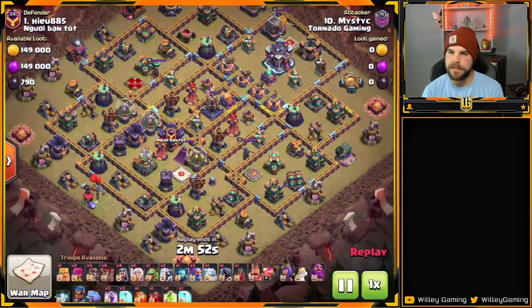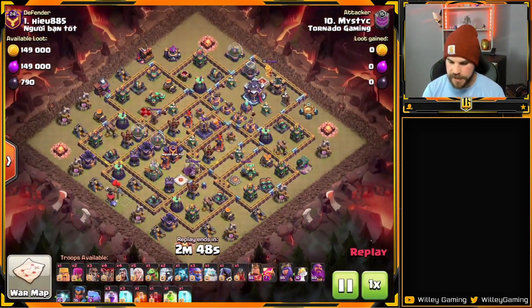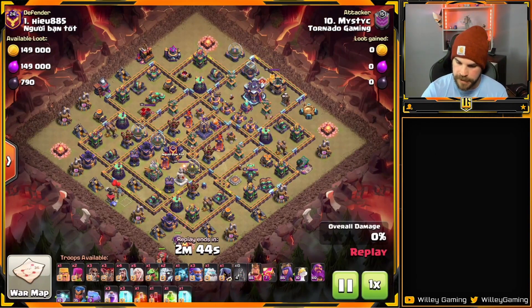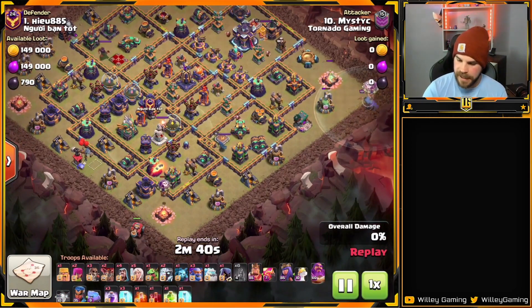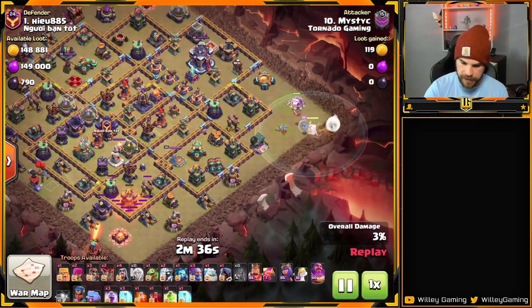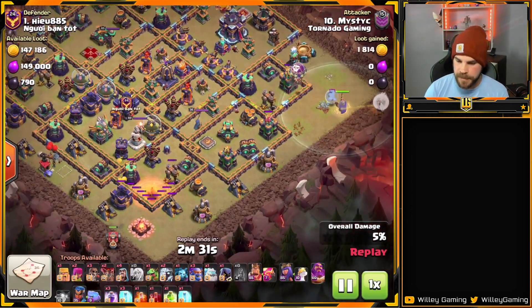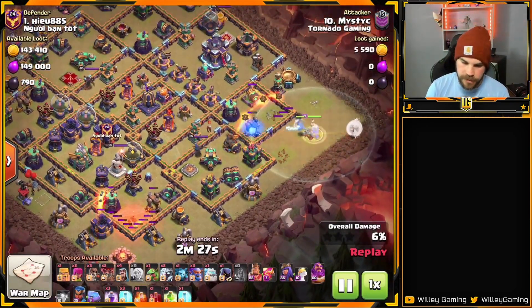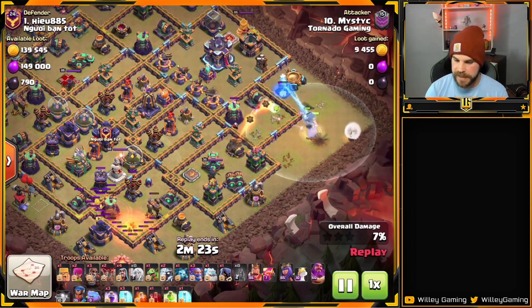Let's jump in with the first hit here from Mystic, and he is bringing in the Super Bowler Smash with some Electro Titans in the mix as well. We have the Flame Flinger down at the bottom side and the Warden over at 3 o'clock. The Warden's going to set the funnel, and the Flame Flinger is doing the same down at the bottom, eventually working its way up towards the left side to clear out that corner.